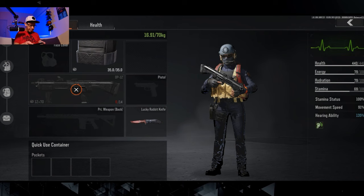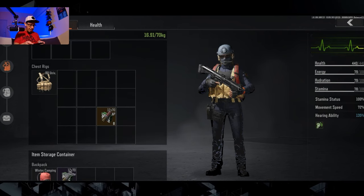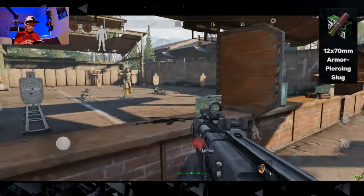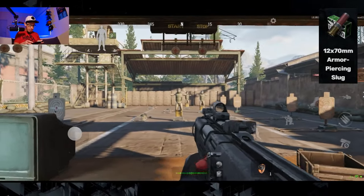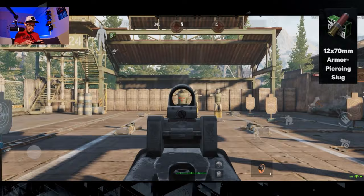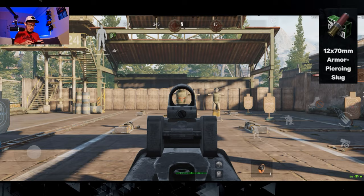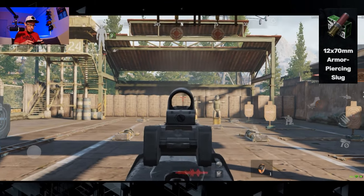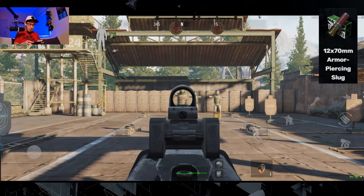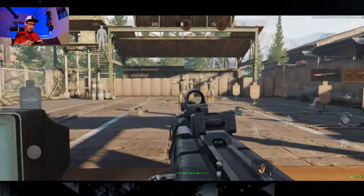Let's see the most expensive one — the yellow AP version of the shotgun ammo. Again we have one bullet, maybe a strong bullet. One, two, three — okay, not bad. One, two — two shots. Two shots again. This surprised me by the way.